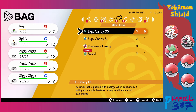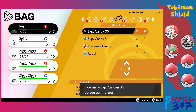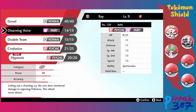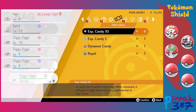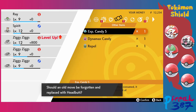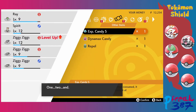I should use these EXP Candies since I have them — let's use them all on Ray. She gets to level 9 and learns Hypnosis. Hypnosis has horrible accuracy but it sends Pokemon to sleep so it could be useful — I'll replace Growl with it. Zigzagoon gets a small EXP candy too and levels up a lot more than I expected, learning Headbutt — that's a good move to replace Tackle with; it does 70 damage instead of 40 and has a chance to make the target flinch.